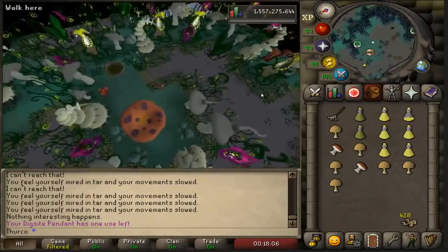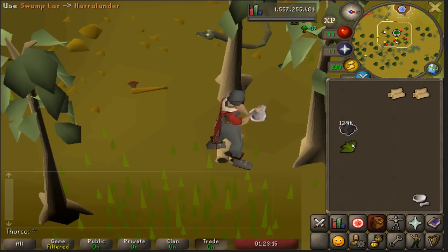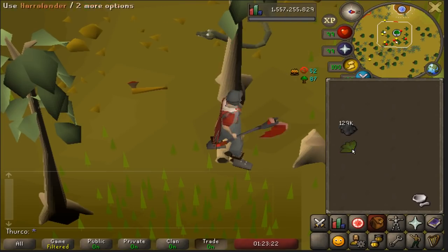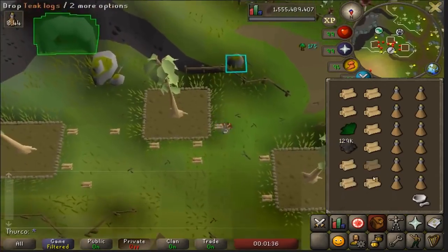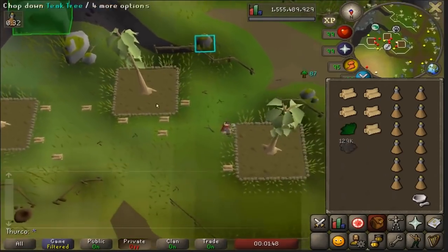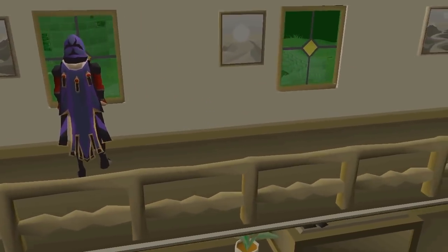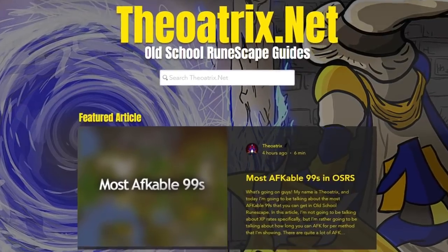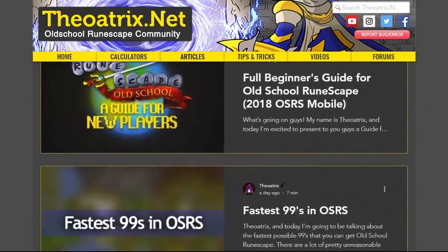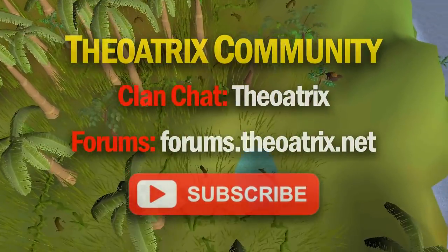To quickly summarize all of the methods: Sulliuscep mushrooms are the fastest without tick manipulation, reaching XP rates up to 100k per hour. 3-tick teaks, which generally isn't recommended, gets up to 110k XP per hour. 2-ticking gets you a 50% boost, reaching up to and over 175k XP per hour. And lastly, the fastest method in the game — 1.5-tick woodcutting — gets XP rates over 200k per hour. That summarizes the first episode of this series. Let me know what you think in the comments, leave a like if you enjoyed, and be sure to follow Thurko on Twitch — the link is down below. I also made huge updates to Theoatrix.net and added an articles section with some really interesting content. If you're new around here, subscribe to keep up to date. Thanks for watching and I'll see you next time.